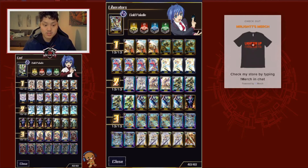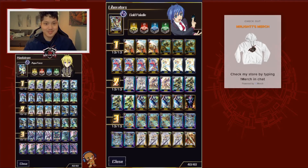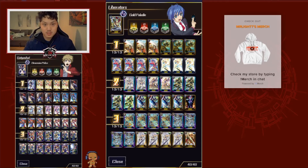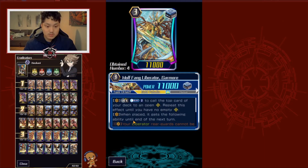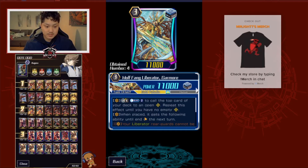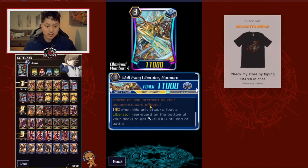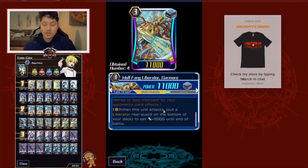I also run 4 Wolffang Liberator Garmore. When Garmore is placed, all your Liberators get resist and cannot be retired for that turn. A lot of people get confused and think it triggers when cards are called, but it's specifically when Garmore is placed — your Liberator rearguards cannot be retired or bounced by your opponent's effects.